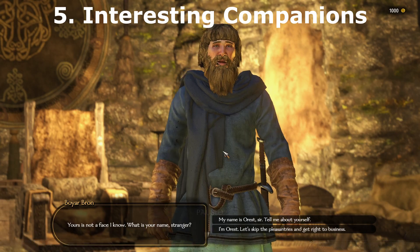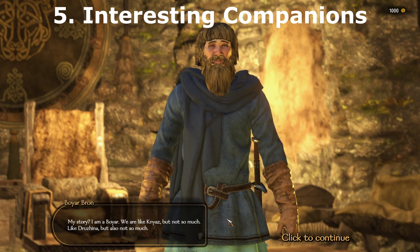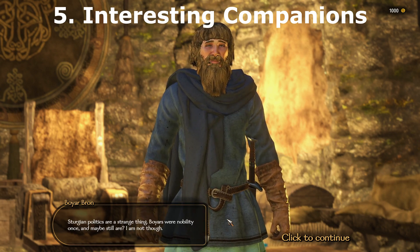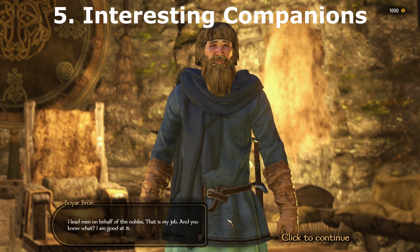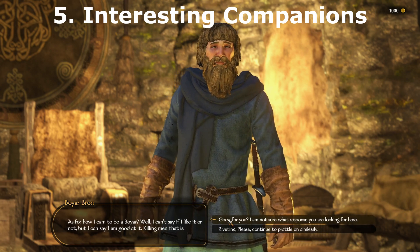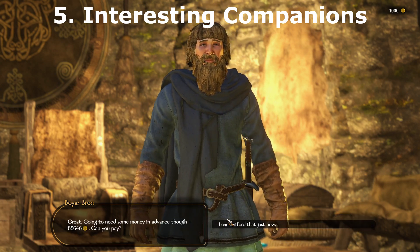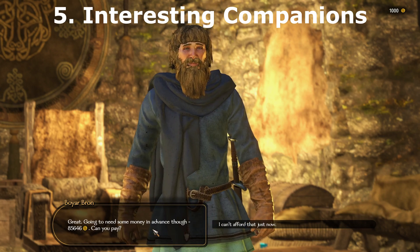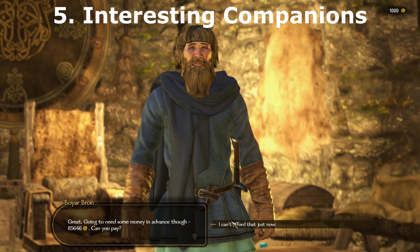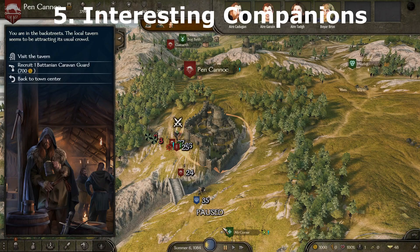Interesting Companions is a partner mod to Interesting Clans — intended to be used together but usable standalone as well. It adds 52 new custom companions with unique backstories, gear, and skills, with some referencing the clans from the Interesting Clans mod. Companions can be fairly expensive depending on skill and equipment, with the lowest just shy of 2,000 dinars and the highest upwards of 80,000 plus dinars.